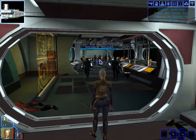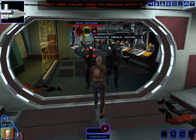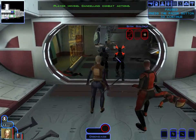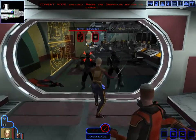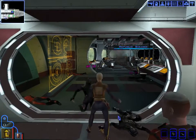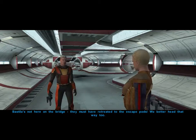We spot what we think is an enemy, but it's actually a Republic soldier. We start figuring out the combat system: click on the target to initiate an attack, then click the attack you want. We should get two power attacks queued. Bastila isn't on the bridge — she must have retreated to the escape pods.